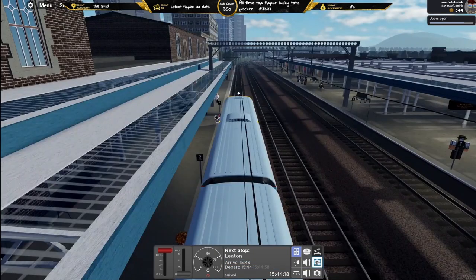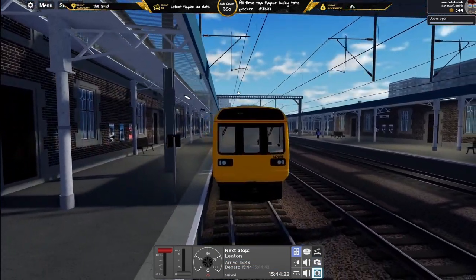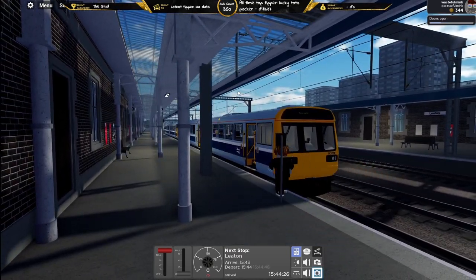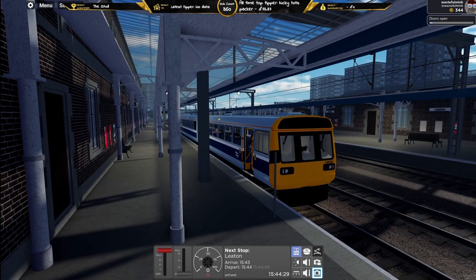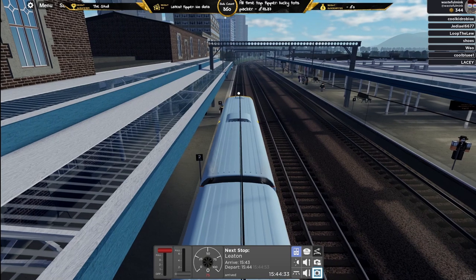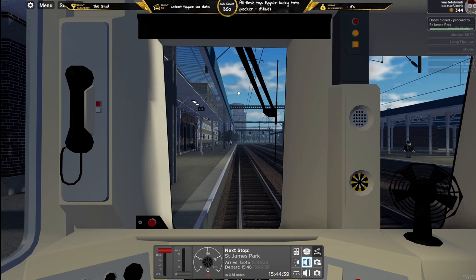Letting the passengers in on this busy service to Freestown Junction. It's the 1544 regional service — number 142056 — for the train spotters out there. All coaches are on the platform. Here we go, about to leave the station — just give a low tone and depart.